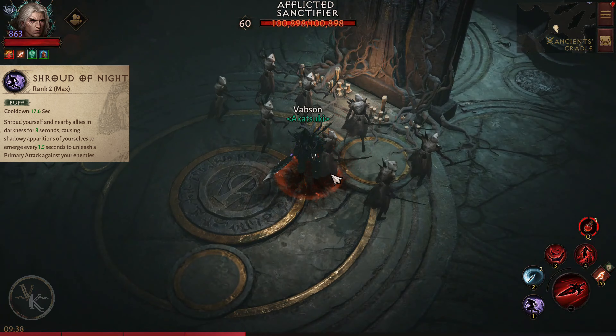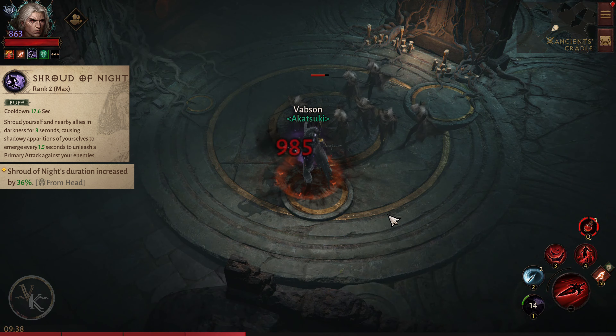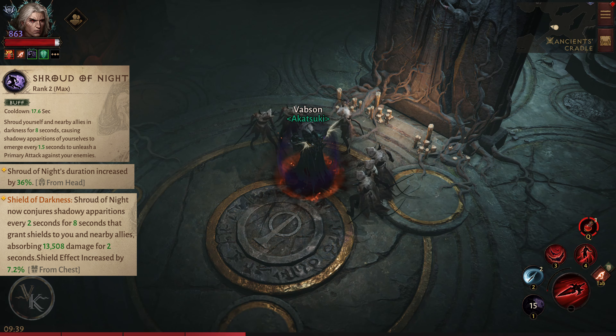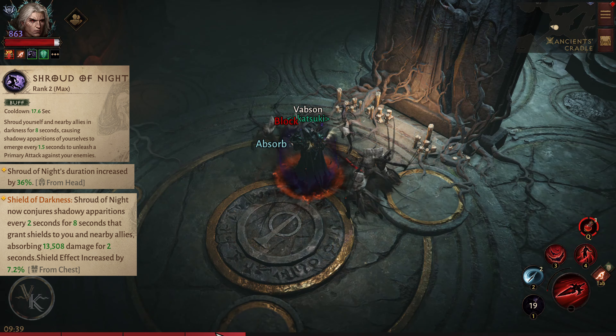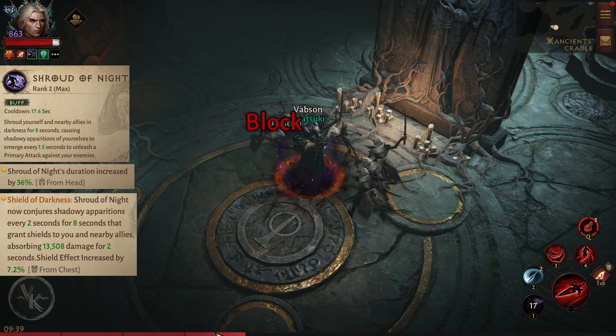Shroud of Night. Shroud yourself and nearby allies in darkness for 8 seconds, causing shadowy apparitions of yourselves to emerge every 1.5 seconds, unleashing a primary attack against your enemies. Worth mentioning that this skill stacks up with all primary attack essences. From the head essence we have two options: increase your evasion rating by 19%, or duration increased by 36%.